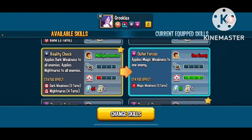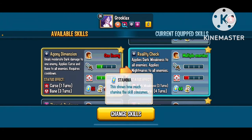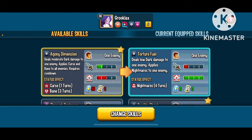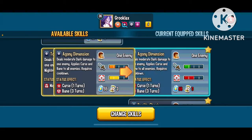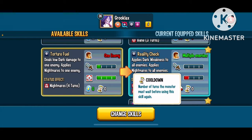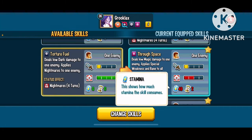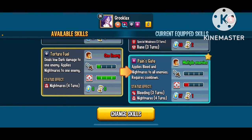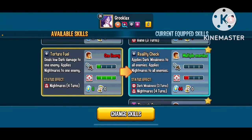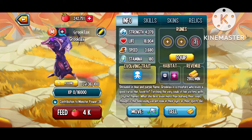Bane is a great dot because it's RNG but pretty heavy damage — it'll destroy any metal monsters, which are popular as counters to light monsters. Reality Check applies dark weakness to all enemies and nightmares. If you give a weakness, you better give a dot or attack with that element. Agony Dimension deals moderate AOE curse and bane — two very powerful magic dots, three turn cooldown, 55 stamina. The stamina costs are really high overall, but he's quite good as a cursor.